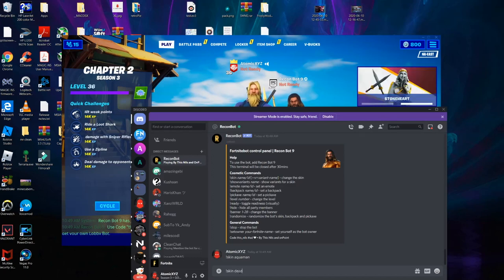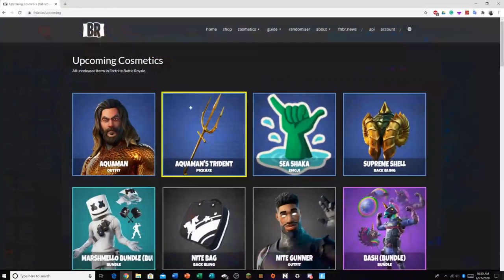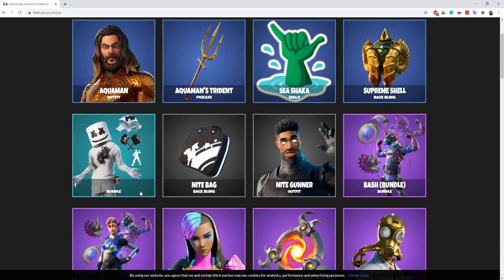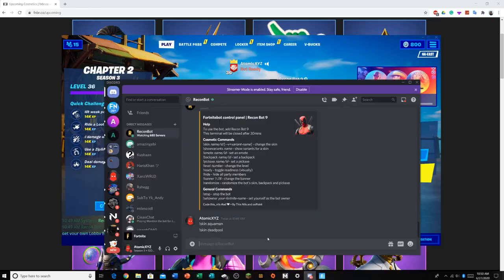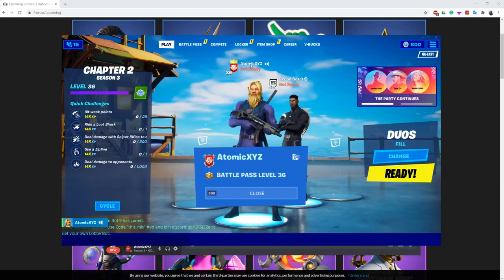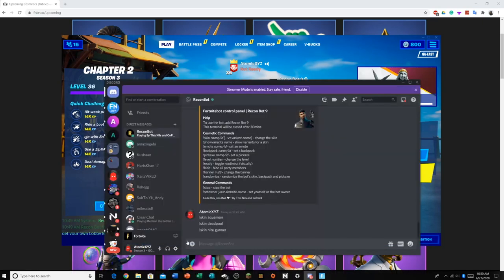I'm going to do '!skin Deadpool' — there you go, it gave me Deadpool. This is basically where you do all the prompts. Here's a page of all the unreleased skins on fmbr.co — you guys can go there as well. Maybe we can do the Night Gunner, which is not released yet — it's pretty much the shadow version of the Gunner, if you know what the Shadow Series is.